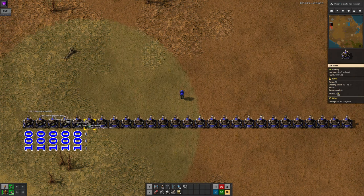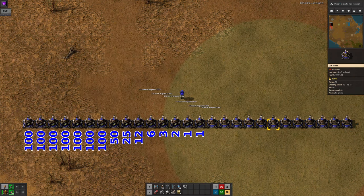You can control-right-click-drag across them, in which case you put half a stack in each, again until you get down to less than a stack, when you then put half, then a quarter, an eighth, and so on into them.